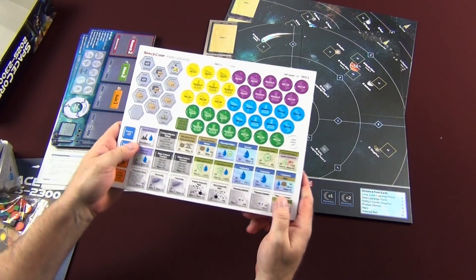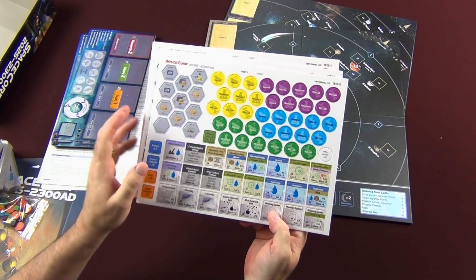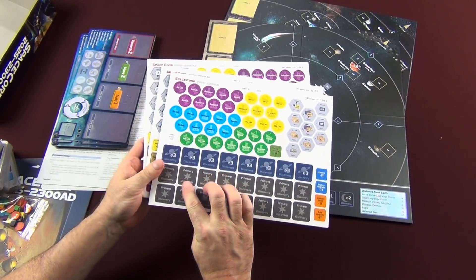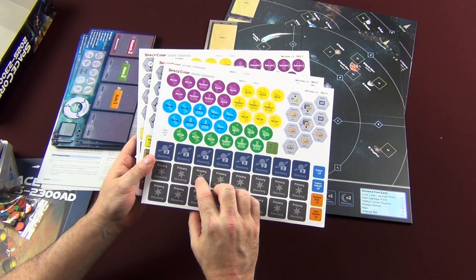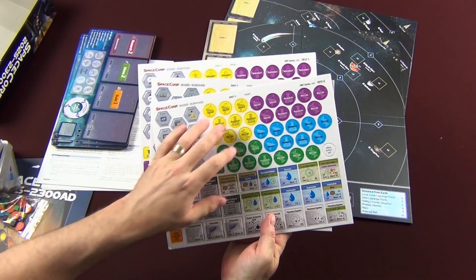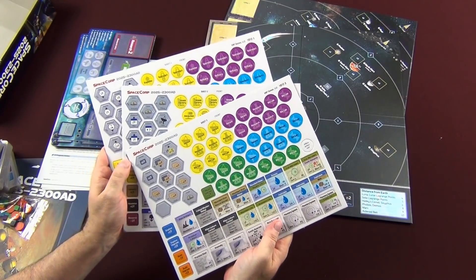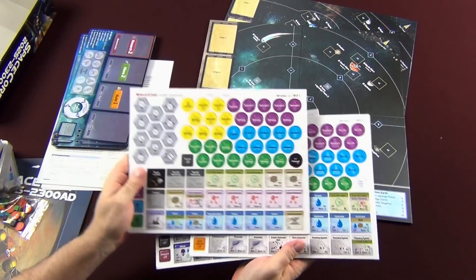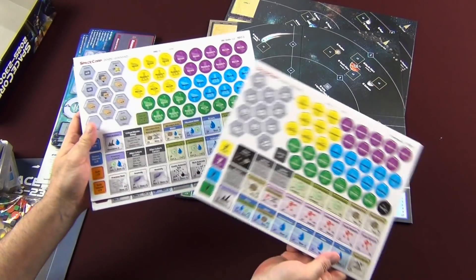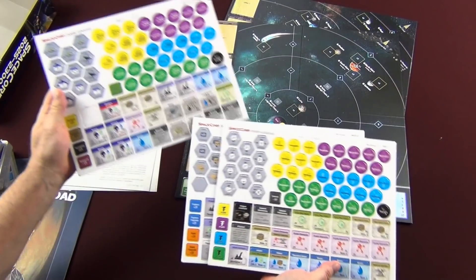Here are your counter sheets. The counters — we've got some nice big rounded-corner counters here. These are your discovery tokens and also your labs, fortifications, assets, and things like that that each player will get. They're all color coded. That is a look at your counter sheets — you can see nice big counters for those discovery tokens.